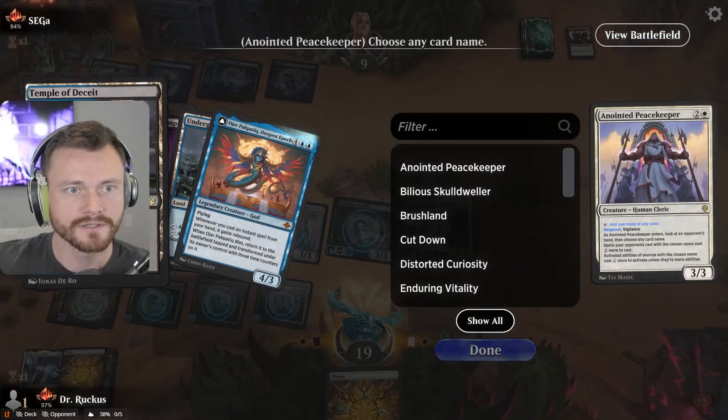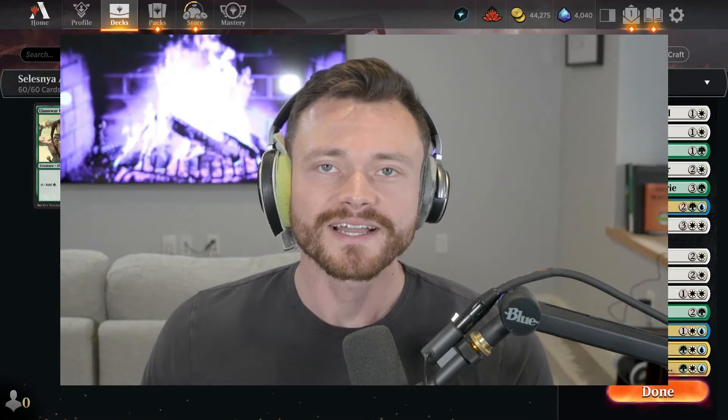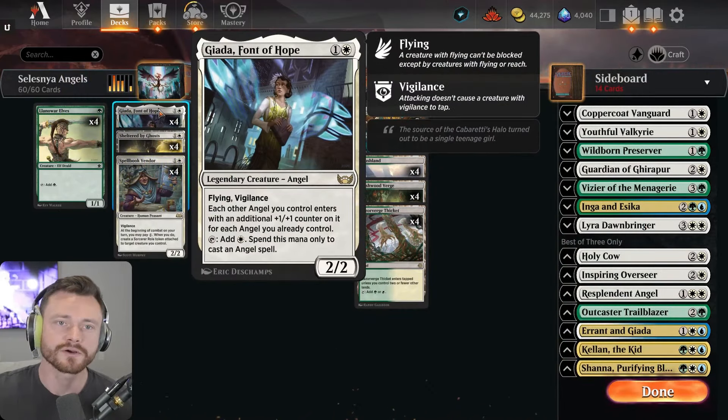Welcome back, I'm Dr. Ruckus and today in ranked Mythic Standard we're playing Selesnya Angels, building around a new card from Foundations — or rather a reprinted card.